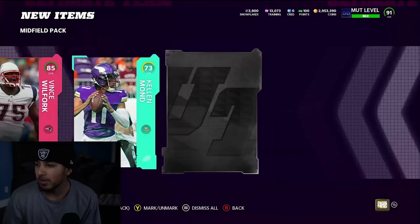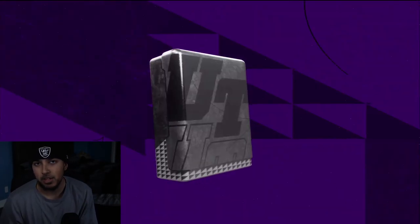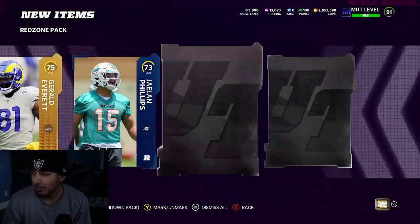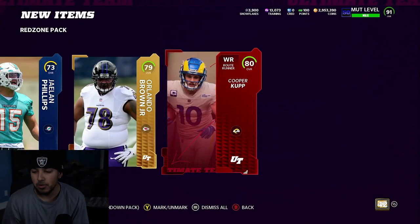I'm not gonna complain. Midfield packs, we'll take that — they're not really known for being the best. Same with Hail Mary packs, but here in a second it should heat up. Here's another red zone pack, and that's a Tyree Hill. I'm gonna hold on to him — he did just get an upgrade, so he might be going for a little bit.